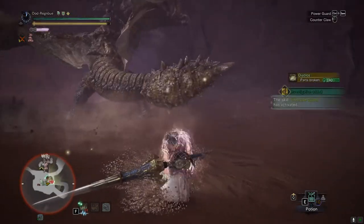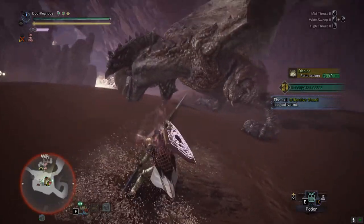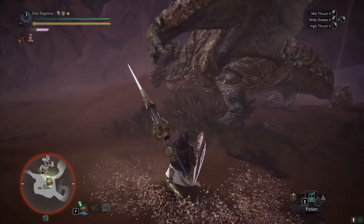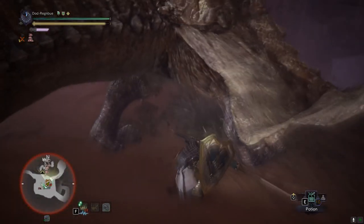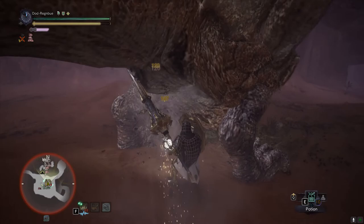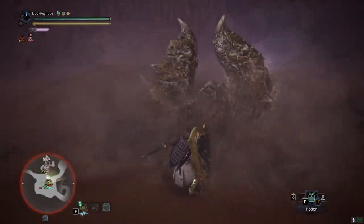It is a very good damage buff that allows for powerful skills utilizing shields and blocking, so you can effectively punish the monster for attacking you. These decorations are going to be rare - I don't even know if they remotely drop in High Rank since I jumped straight into Iceborne. If you're playing through High Rank and have some, let me know. Anyway, let's get started and look at some of these builds.